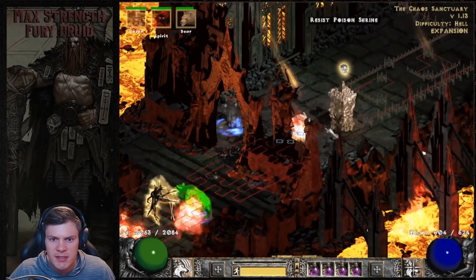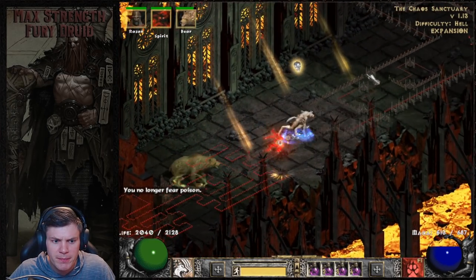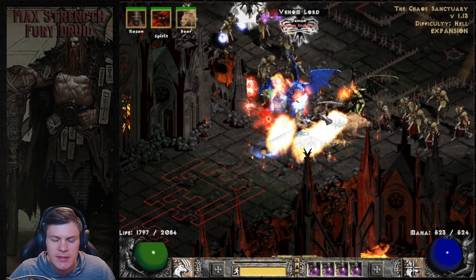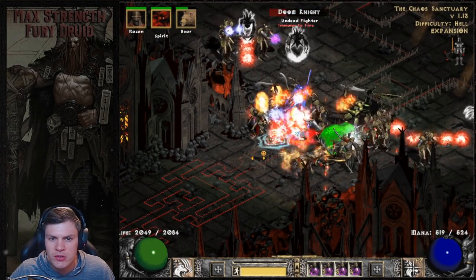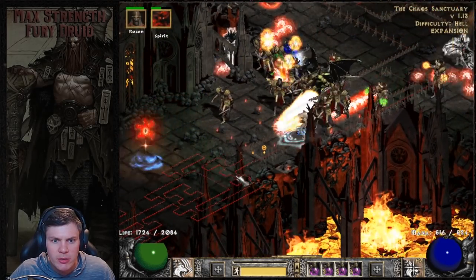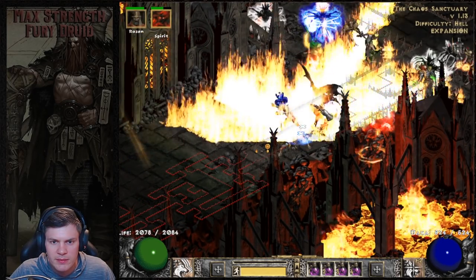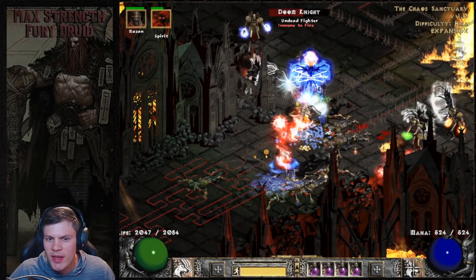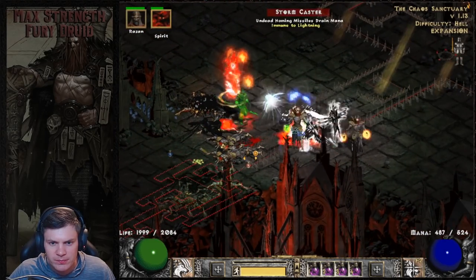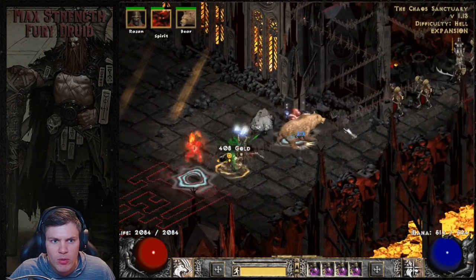I think my CTA wore off because it looks like my life dropped a little. You can see it's a little bit tedious transforming to Druid form, using your CTA buff, and then going back - but it's totally not mandatory. We took a little bit of damage there with amp damage. We don't have the max block of the Zealot - it's one of the downsides to going the two-handed weapon route. We lost our bear too, but the bear we can recast in werewolf form, so it's not too bad.